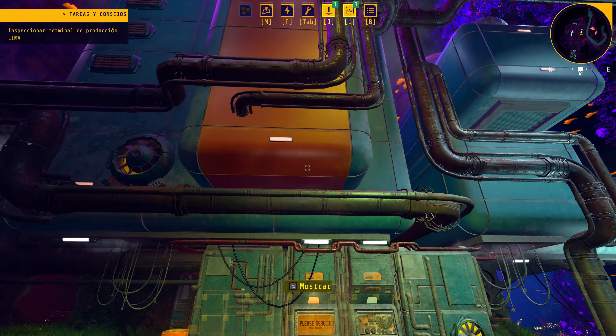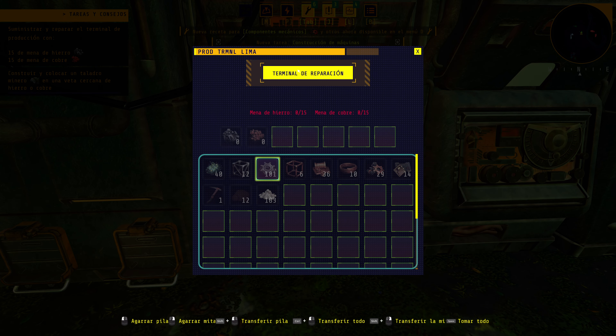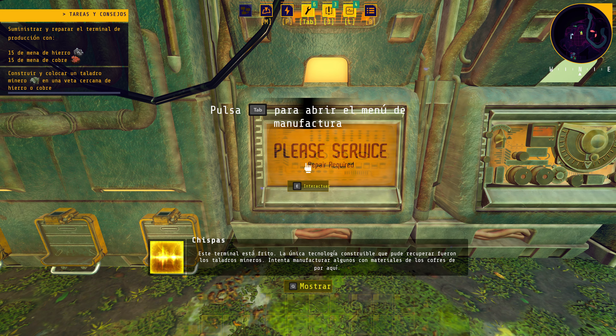Vemos un cofre y nos dirigimos al terminal de producción. Es un terminal de reparación que nos pide 15 menas de hierro y 15 menas de cobre. Ha salido una misión: suministrar y reparar el terminal con esas menas, y construir y colocar un taladro minero en una veta cercana de hierro o cobre. El terminal nos dice que la única tecnología que pudo recuperar fueron los taladros mineros.